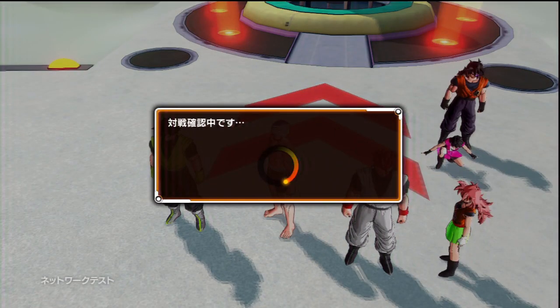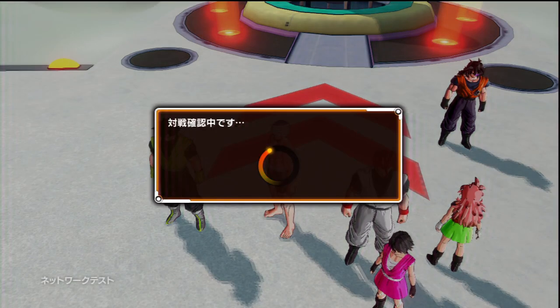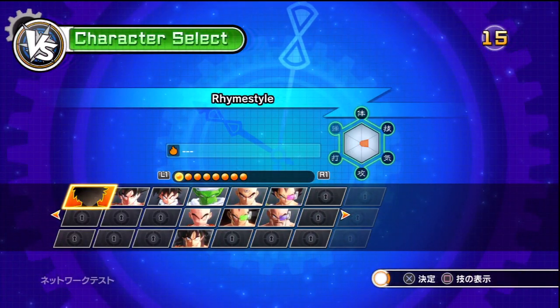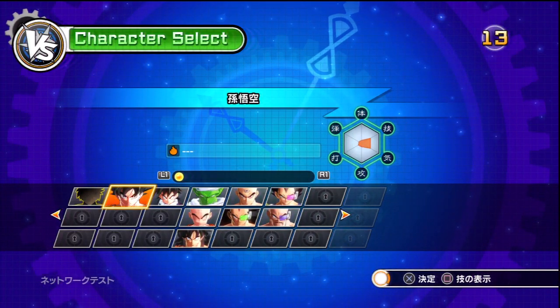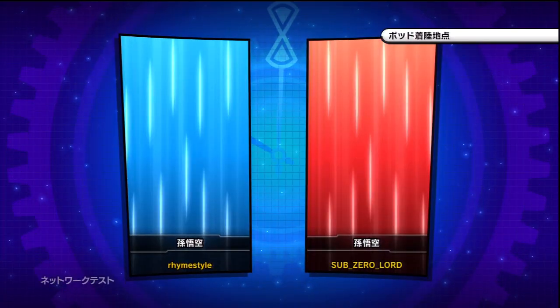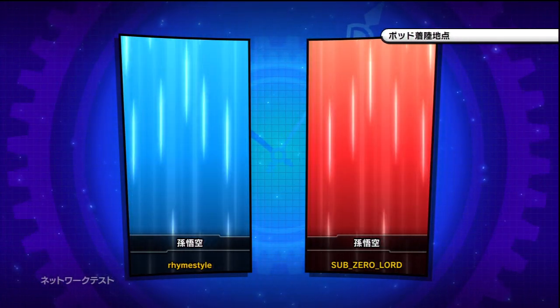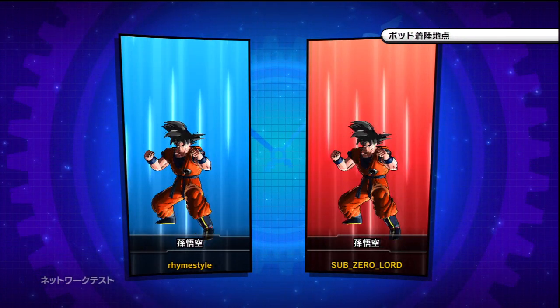I'm going to quickly show you ki clashing because I know a lot of you guys are going to ask about that. Now when you play as Goku in the beta, he doesn't have ki charge. But like I said, every character's attacks are customizable. So because Goku doesn't have ki charge, it's not because it's not in the game — it's literally because it wasn't equipped.